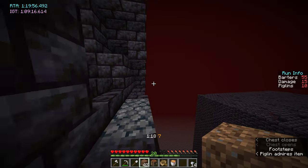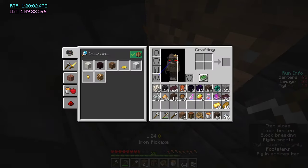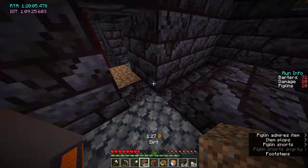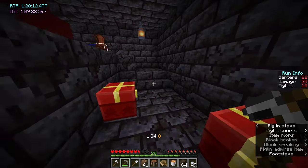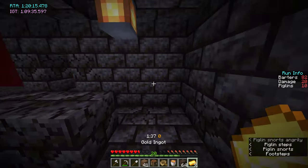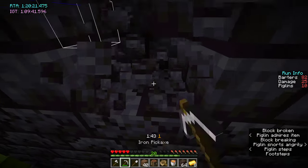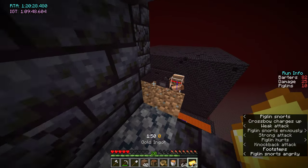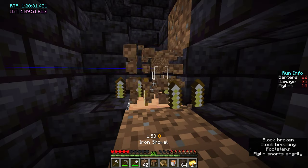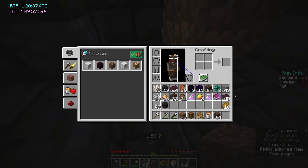You might want to check your trades at this point when you're going to get the chests, just to see how much stuff you have and whether you might want to get some of the extra gold blocks. I still have eight obsidian so I'll grab one more. I have eight pearls. Nice — that's a good treasure run.